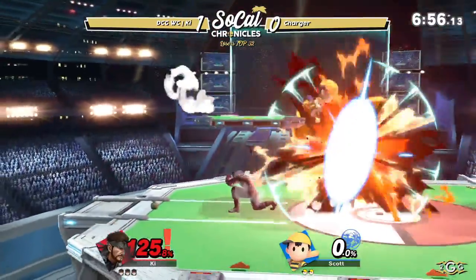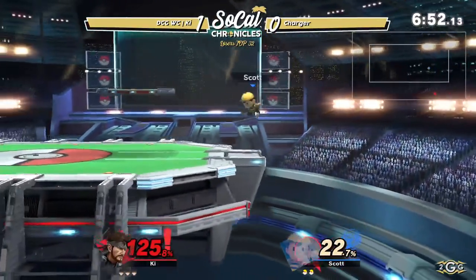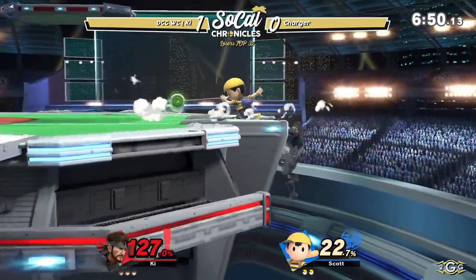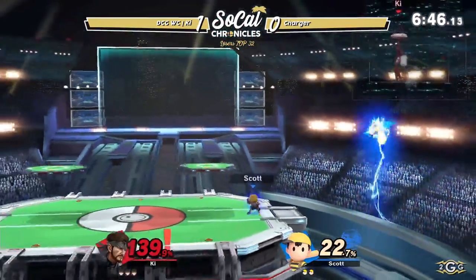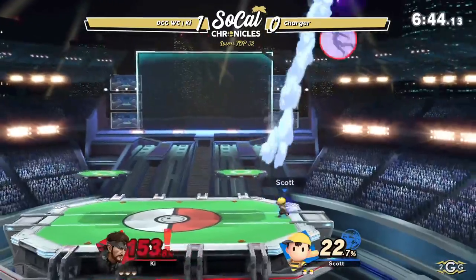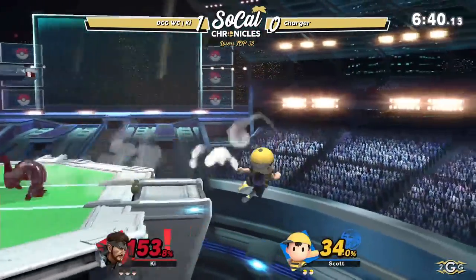Charger was just standing on the ground there — gonna get hit by that up tilt anyways. Double dash attack — how did he not get hit by the yo-yo? Wait, that was actually witchcraft. He just dodged the yo-yo that was sitting at the ledge.